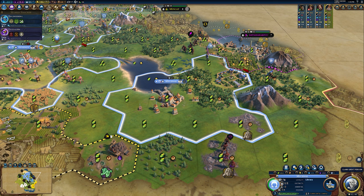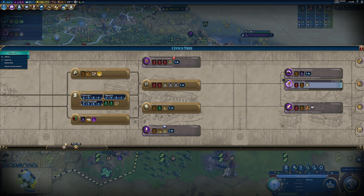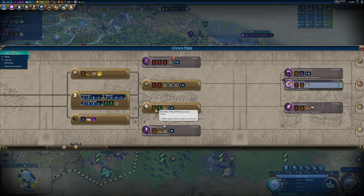Your policy cards and civics tree cannot be ignored. There are some key points along this tree that you're going to want to get. First and foremost, the really big one comes from Recorded History. This allows you to build the Great Library — a fantastic science wonder — and it also enables the policy card Natural Philosophy: plus 100% campus district adjacency. That was why my plus two campuses were providing four and my plus four campus was providing eight science. In the early game when you're only earning around 50 science, that's a huge benefit.